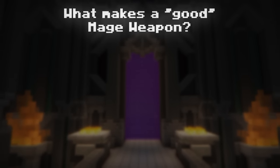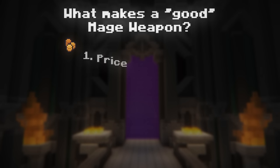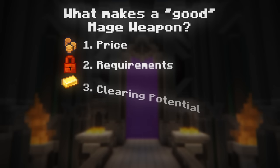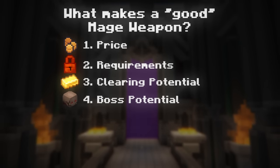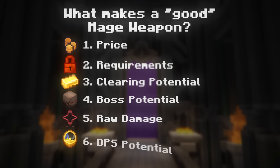Now that we know what weapons we'll be testing, let's actually define what a good weapon is. This term can be very vague, so I've created some points we can refer to for the rest of the video: the cost of the weapon, the requirements of the weapon, the clearing potential inside dungeons, its boss potential inside dungeons, the raw damage number it actually produces, and the DPS of the mage weapon.